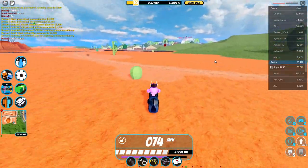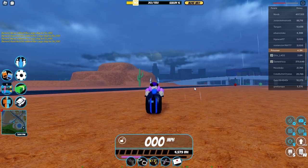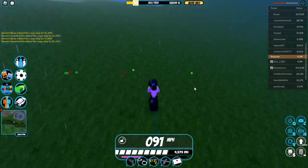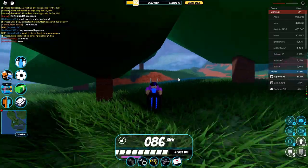Another thing about this glitched volt bike is if I start turning around, you guys can see that the turning is much less stiff than the original volt bike and it's much easier to control overall. Probably my favorite part about this glitch is if you're going fast enough, you're pretty much able to climb any surface in the entire game no matter how steep it is.